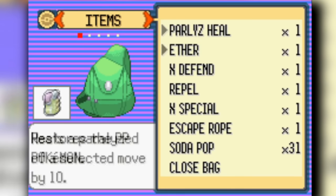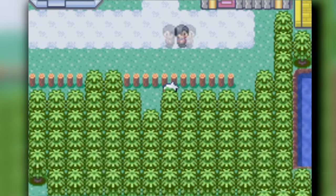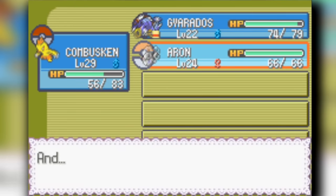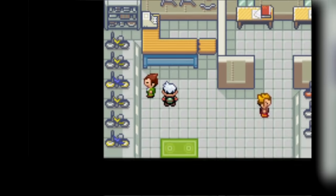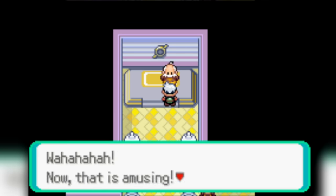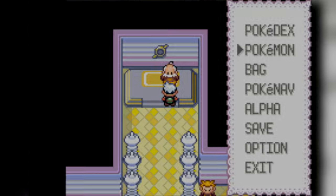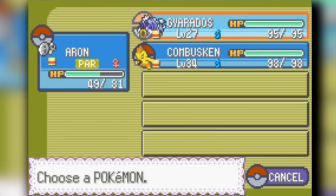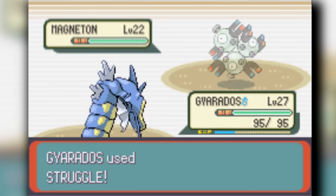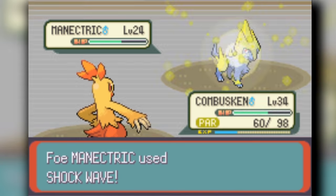We buy as much Soda Pop as we can and stock up. We're going to use Rock Smash as our HM since Cut isn't necessary — moves don't matter since we're just going to Struggle anyway. In Mauville City we fight the third gym leader, who is pretty hard. After a few retries, we start with Aron who takes down a few Pokemon with her high attack stat. Then we sacrifice Aron and take down Magneton with Gyarados, and Combusken clutches the rest — barely.